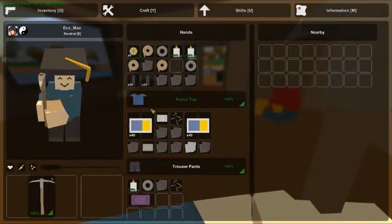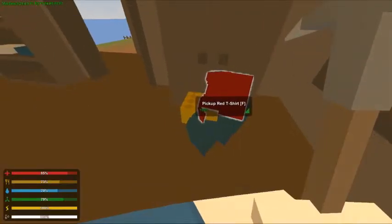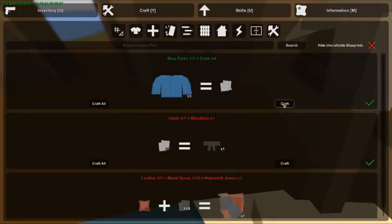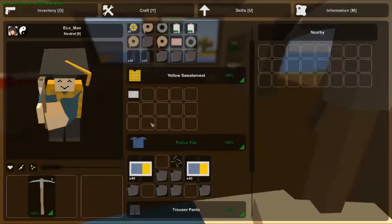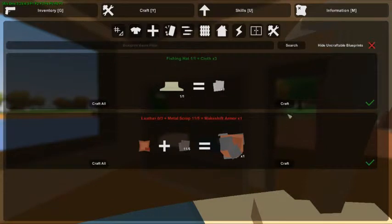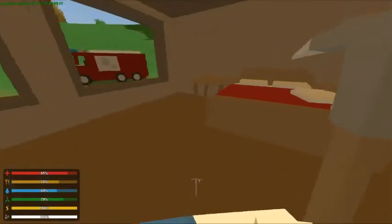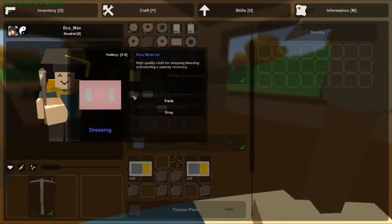We found a bedroll. You can't bind a red T-shirt. Yellow sweater vest. Now we have enough to make cloth. Now let's make a lot of rags. Yeah, now we have stuff to heal ourselves. I don't have enough for a bandage — speaking of that, we actually have enough. Now we actually have a lot of dressings.